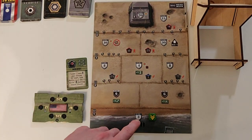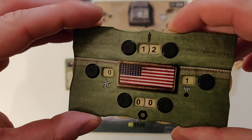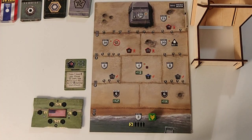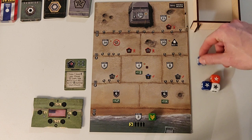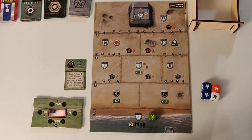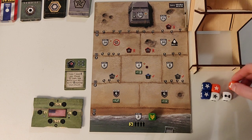The medic costs us four stars, so we're down to zero again. And then we have to do battle. It's a free battle value, but we have a medic so we're just gonna lose two men. So we're back down to 12. And we roll our dice again. I got a very nice amount of stars — very happy about that. Got some courage and a soldier again.